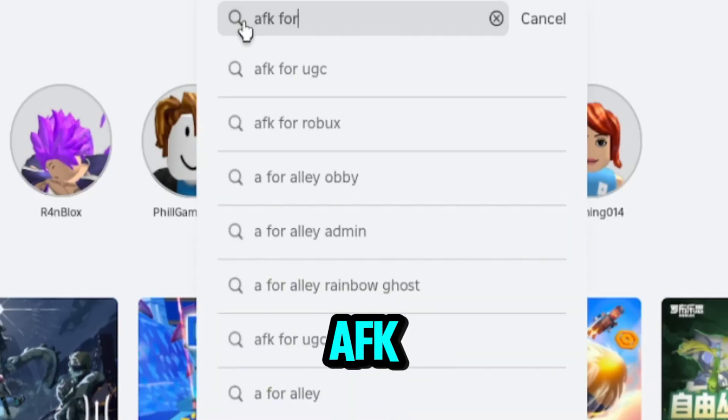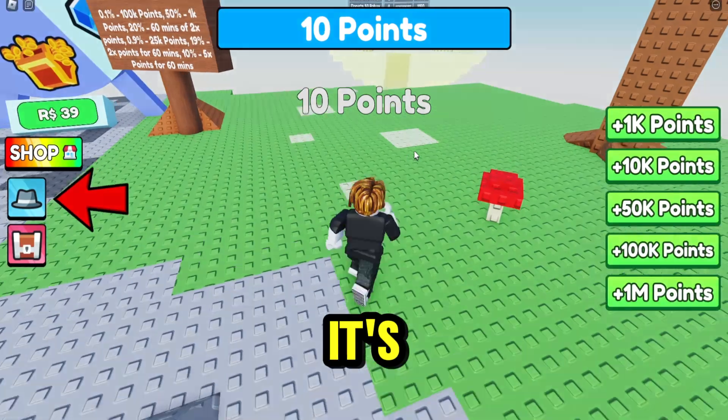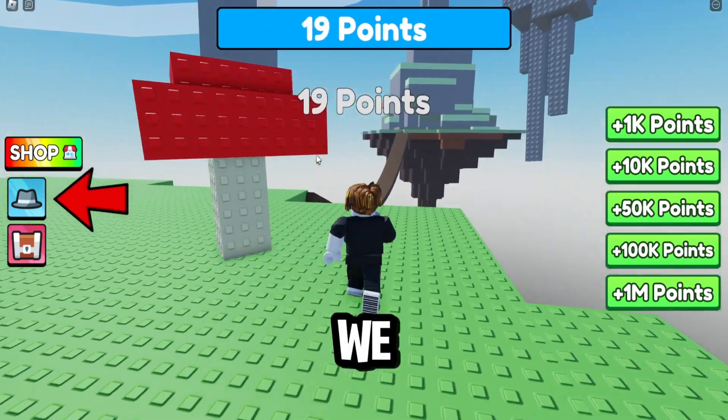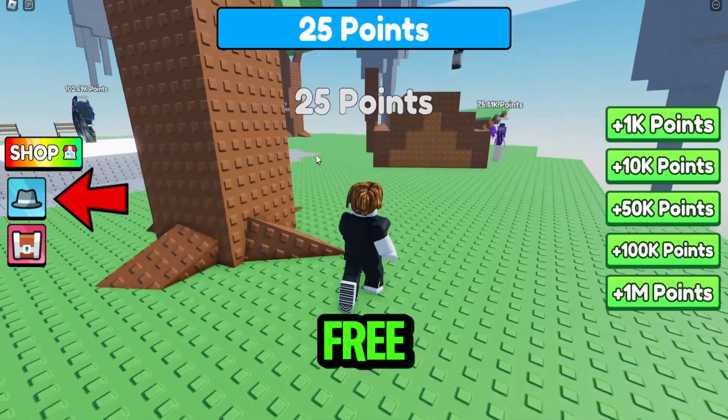Search for AFK for GCs and click to play this game. It's our typical AFK game, or we can also walk around. With us walking around, we can already gain points, which we will be needing to buy the free items.